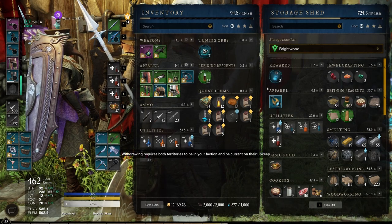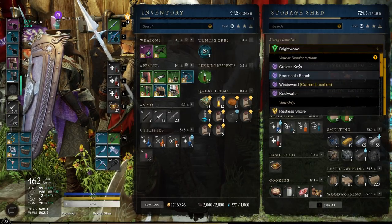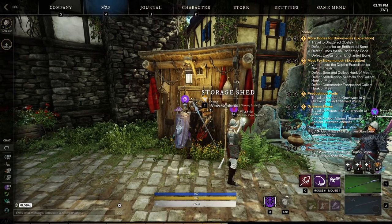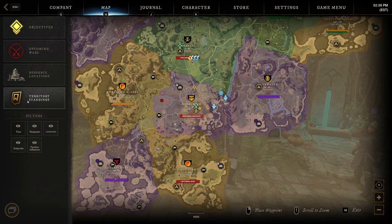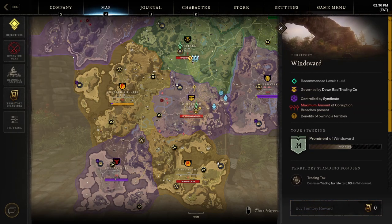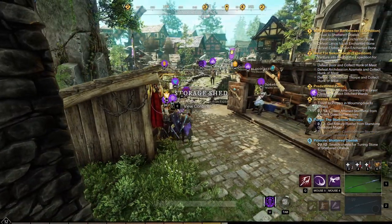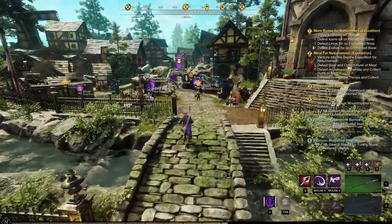To upgrade your town storage there are a couple of ways. The first is done when you upgrade your settlement — as you're questing around and collecting things you get territory standing points, which you put into your location. It's one of three cards, and I've always said: if you see the storage option, pick the storage.